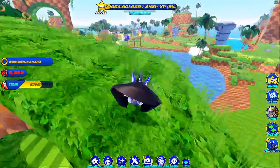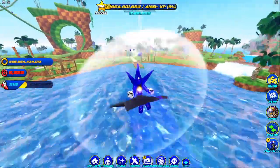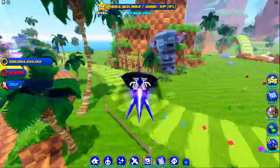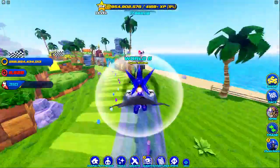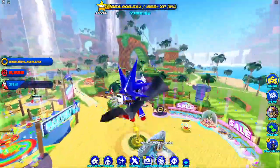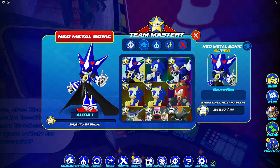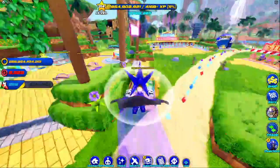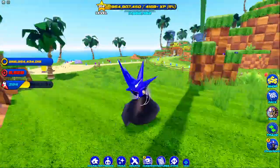Depending on how many secrets are in this update, I might do a myths video or a 'secrets you missed in the Neo Metal Sonic update.' Here's one everybody probably found: he can actually fly, which is pretty cool. He's actually a super rarity skin, which is kind of weird, but that's why he can fly.